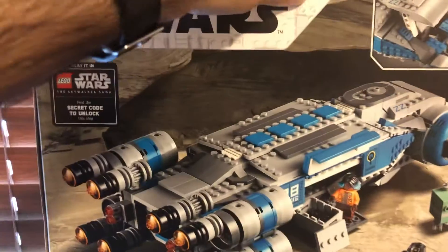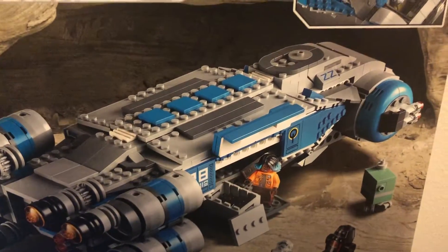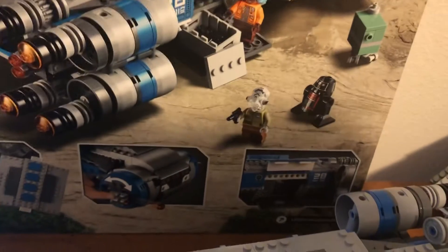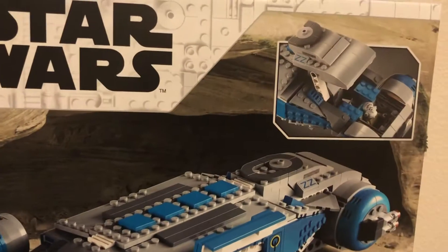On the back we have the ship at the Resistance base, ready to take off, with the crew working around it. Pretty nifty box art.